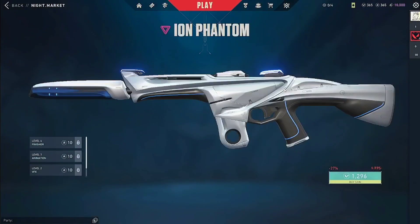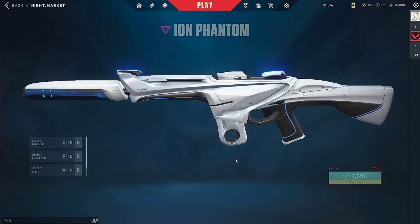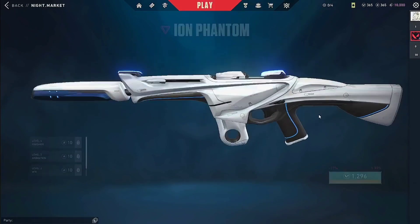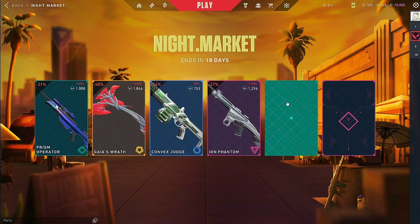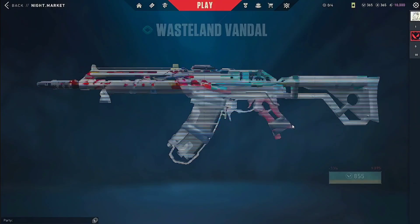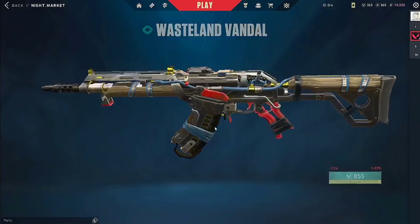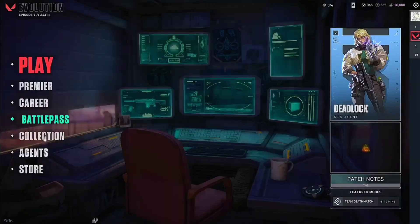And we got Phantom, Iron Phantom. I want a knife, man. I want a knife very bad. Westland Vandal — I already found the Vandal skin, right in the hottest one I got.